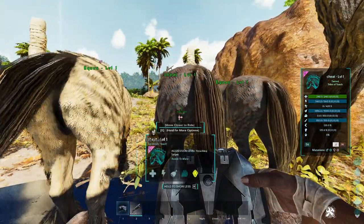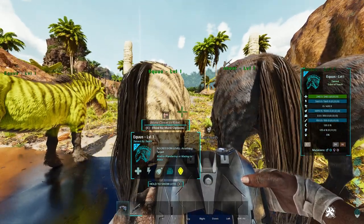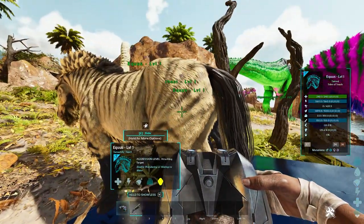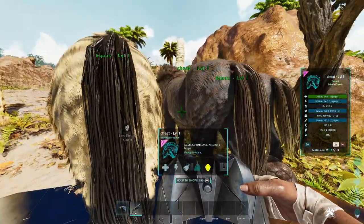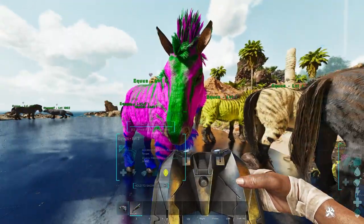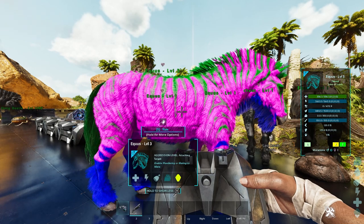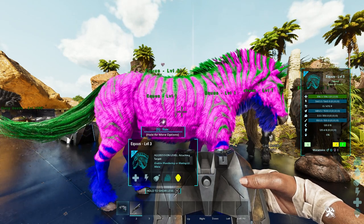A mutation occurs when you have two normal-level dinos of any level — doesn't matter what kind — and one of them gets a bonus point inside a mutation that gives them a total of two levels inside a single statistic. So for example, this equus and this equus — horses — breed, they have an offspring, and it looks like this. Right off the bat when it's born you can see it's got different colors. The parents are level one and this one is level three. That is what a mutation is: adding points into one statistic to make a dino better overall.